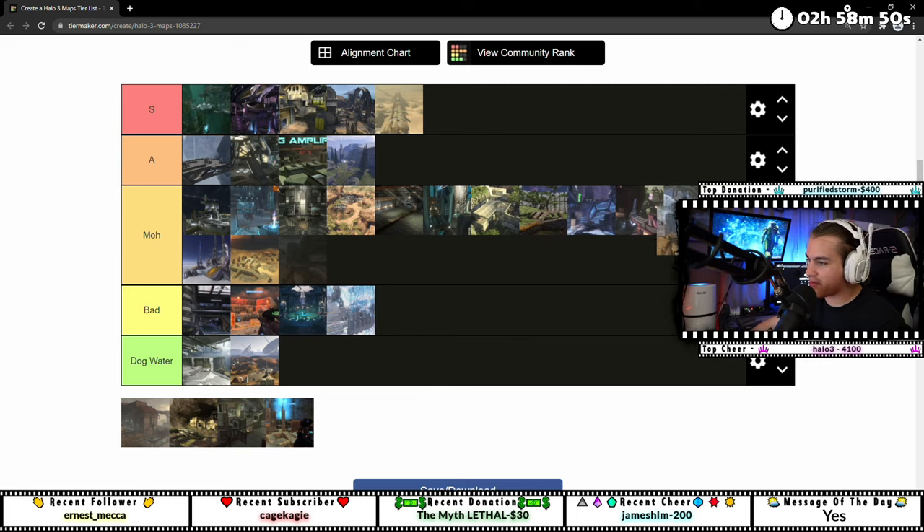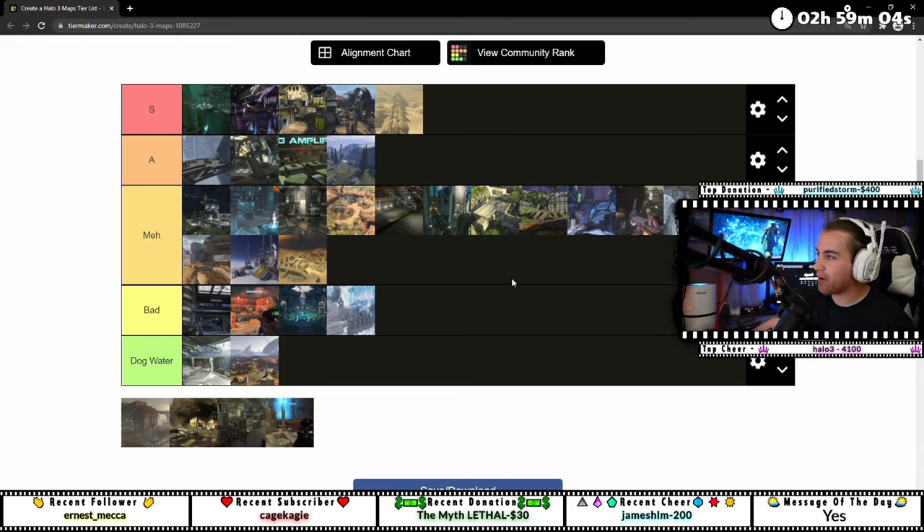This is a reskin of Avalanche, so I'm just going to put it in meh with Avalanche. People hate that map, but it's a pretty map — it's got the Prophet on it with like the halo ring, the skybox is pretty cool. But it doesn't play great. I do like playing on Gemini — it's got the tree in the middle and it's purple. If it's a purple map it automatically gets a boost.